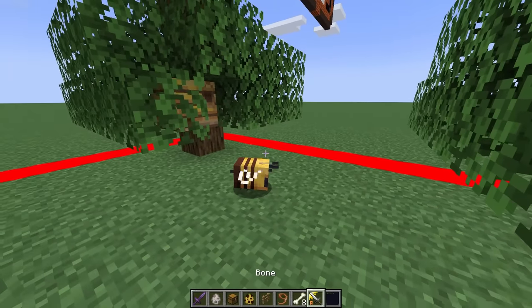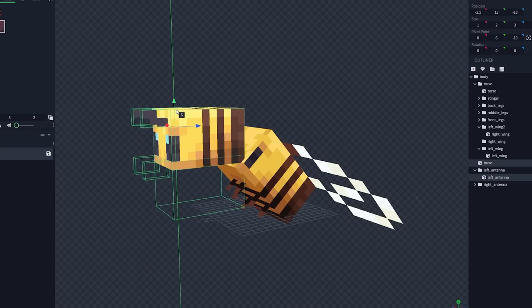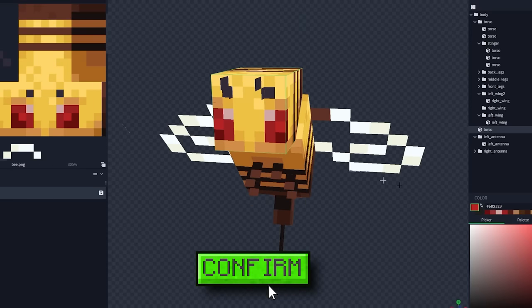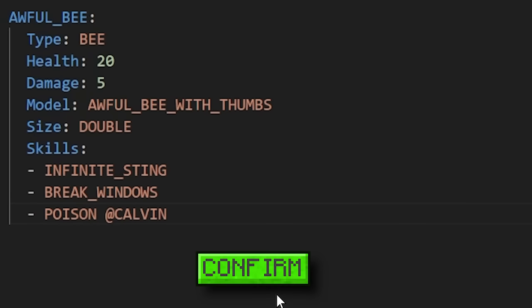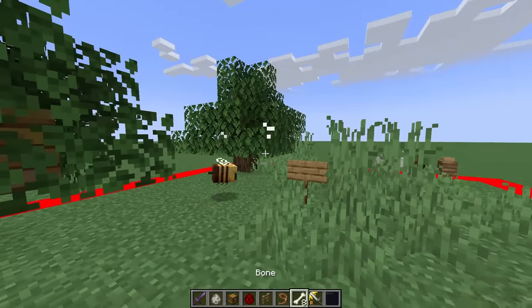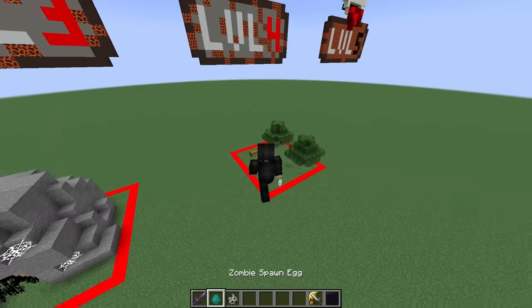Dog done, tree done — now the bee. Normal bee right-clicked: duplicate the body, build it up, give him a big stinger and angry eyes. Confirm — skills are infinite sting, break windows, and poison Calvin. If Calvin uses glass he won't even be safe hiding in his own home. And I'm spawning in normal-looking bees that transform when I right-click start T4.